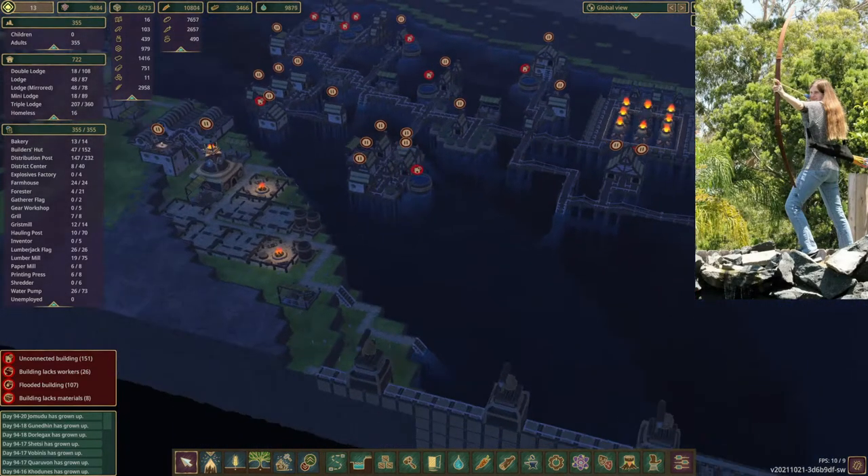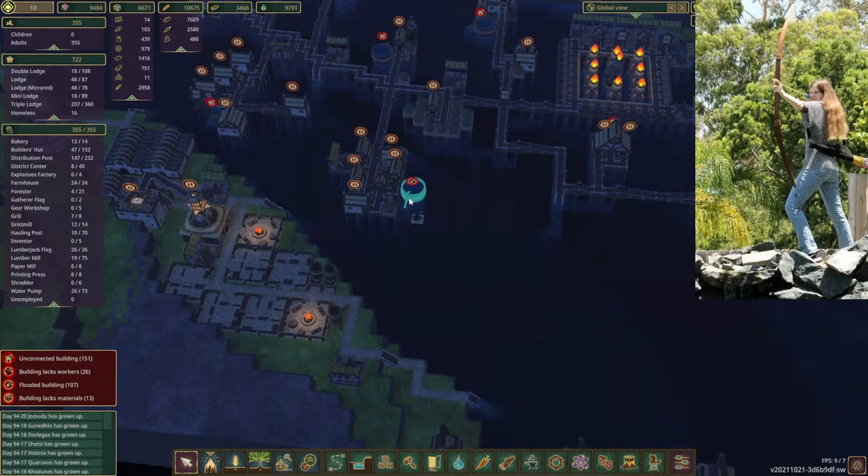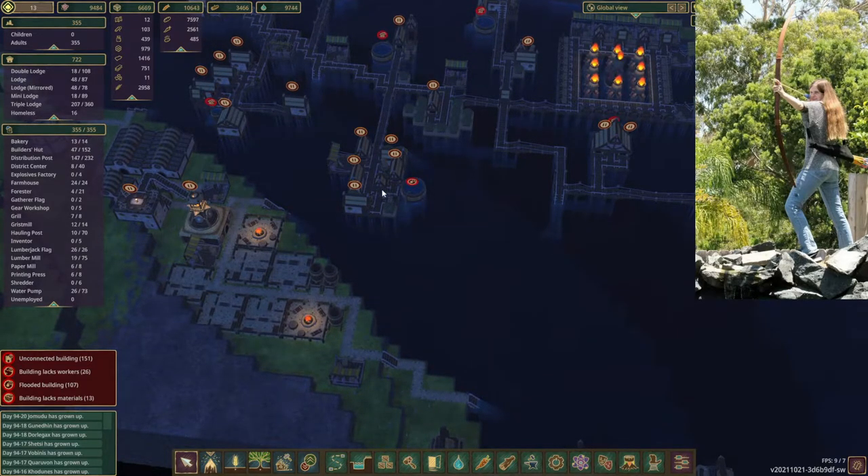I built another campfire over here in my little tropical retreat — I felt they needed one as well. I used the large water tank to make workout pools.